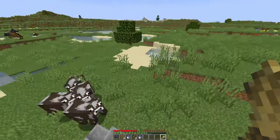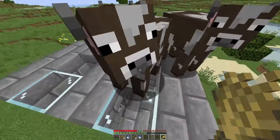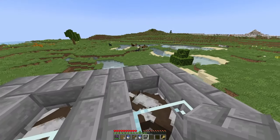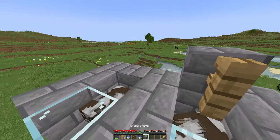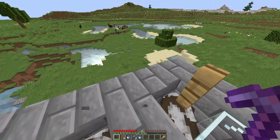Go ahead and build a staircase at the top of your build and lead the cows upwards. At the top, push two into each hole. Once you've done that, place an oak fence on top of these cows, and then mine out whatever block you used behind here.